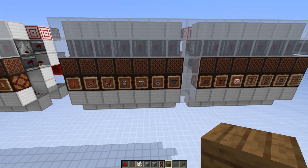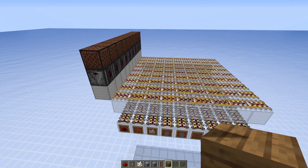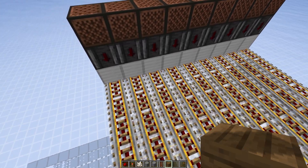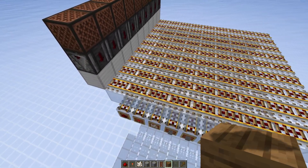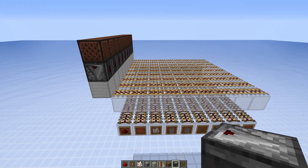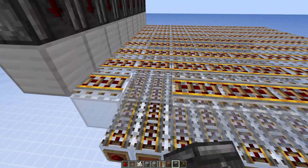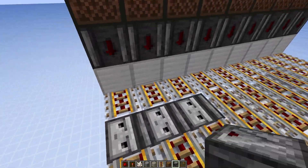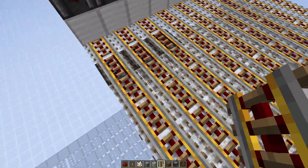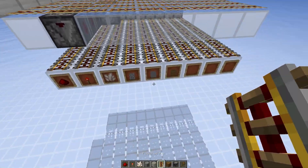The idea is when we have selected one item we need to know which items we need to craft it. For that I want to have a system with nine rail lines, because you can have at max nine different items in the crafting table. Here we have all the ingredients — for example for a comparator you will need three redstone torches, one quartz, and three stones.